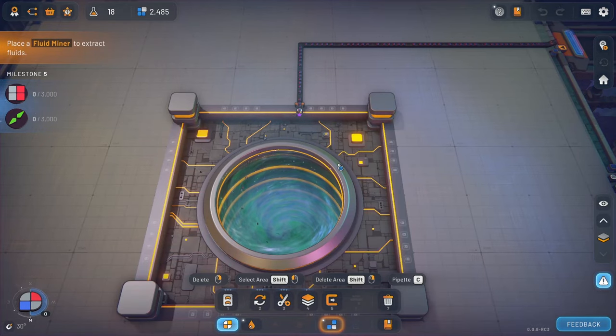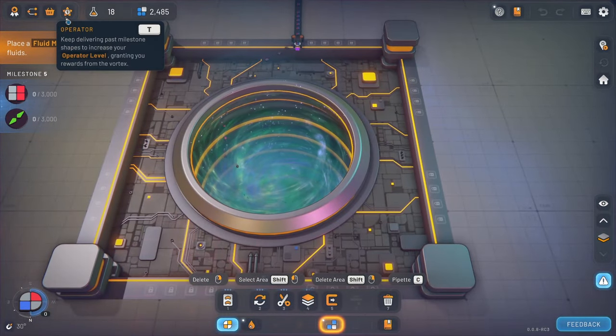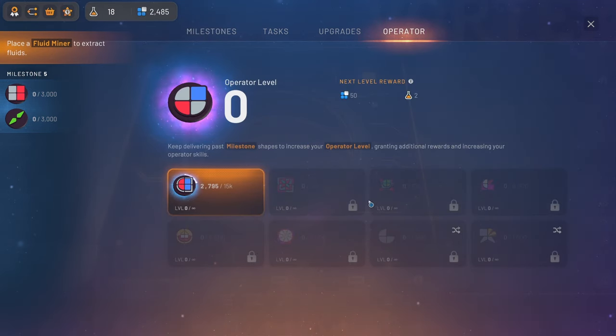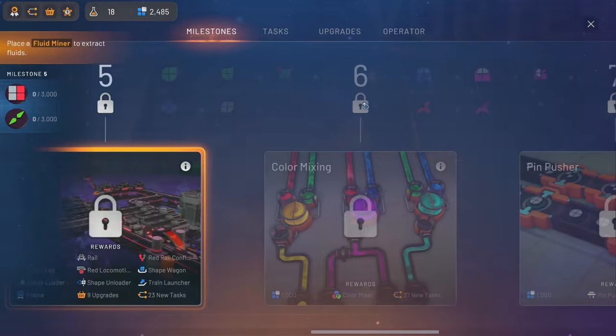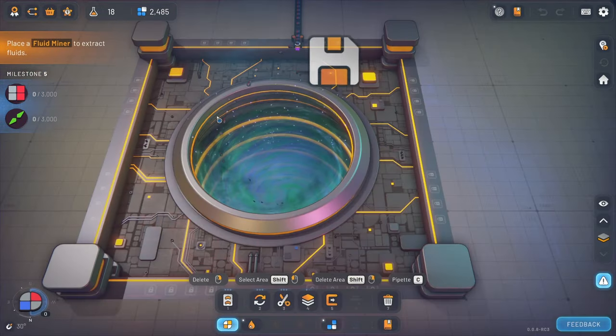Hello everybody, burnt out guy here and welcome back to Shapes 2. Last episode we got an operator piece, and that's gonna start making our way down these — we're gonna start unlocking these as we go on. We're gonna concentrate on milestones today, and it just so happens that this milestone is one of the pieces for here. All these pieces are gonna be kind of permanent, so I think we're gonna start working on this green one.